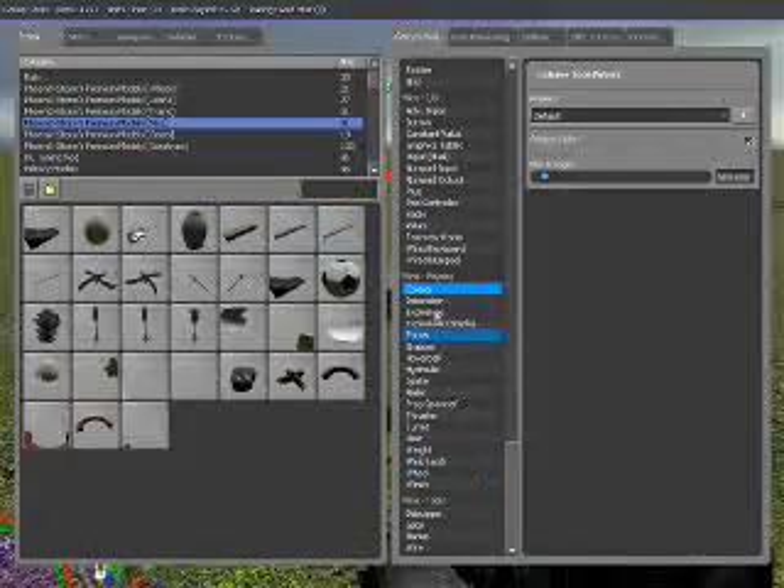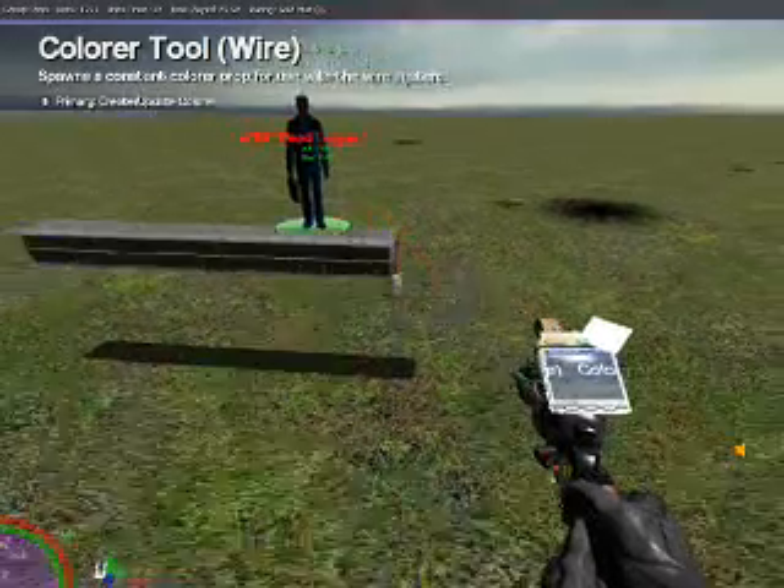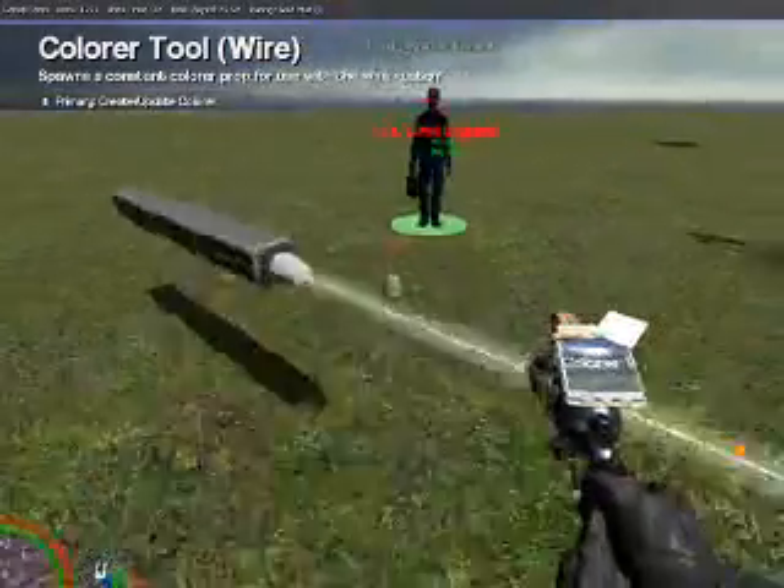Now we go under Wire Physics and we get our colorer. We want to check Output Color, and we want to set the Max Range to around 500. And place it on the end of the beam.